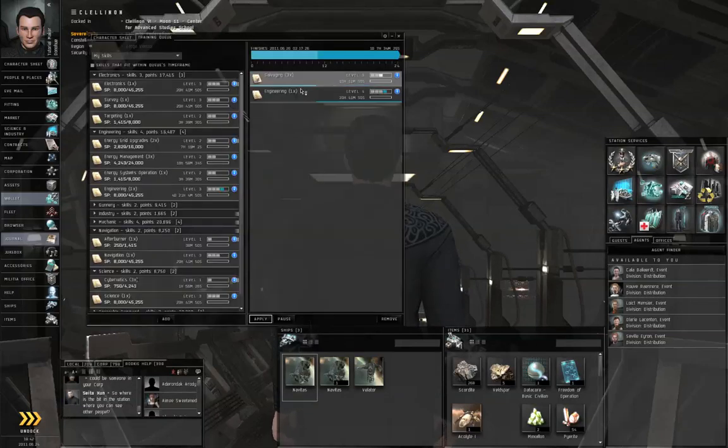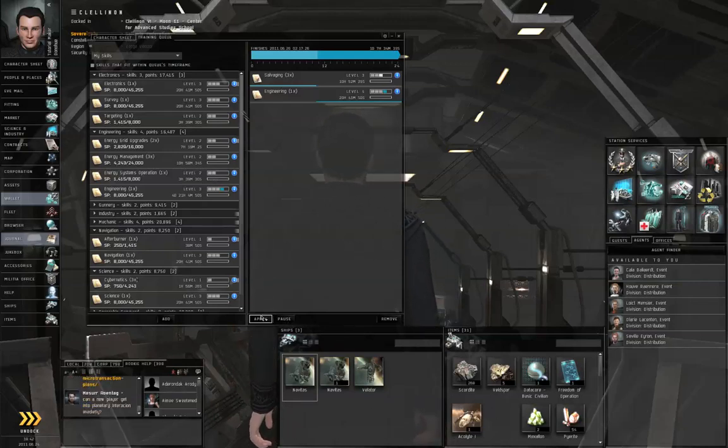Right now you don't have anything that depends on charisma, so we really haven't changed anything, but that's how implants work. You pause the skill queue, you plug in the implant, you apply the skill queue again to resume. Very important — always make sure you remember to apply after you've plugged in an implant.